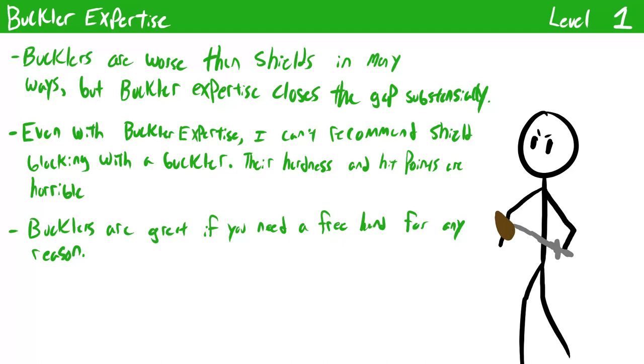Buckler Expertise is a simple defensive feat that brings bucklers up to par with other shields. It increases the circumstance bonus to your AC from raising a buckler from a plus one to a plus two. Bucklers still aren't as good as other shields for shield blocking due to lower hardness and hit points, but you won't be penalized for using one. The main benefit is that a buckler straps to your arm, leaving that hand free for other actions like opening a door or grabbing a potion. For gymnast swashbucklers who need a free hand to grapple, trip, or shove, a normal shield would prohibit that if you have a weapon in your other hand. Overall this makes bucklers much more mechanically viable.